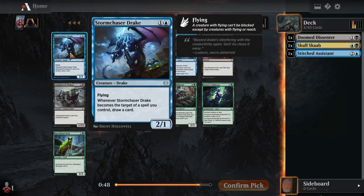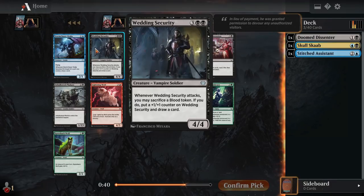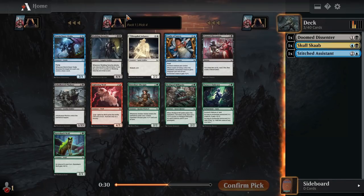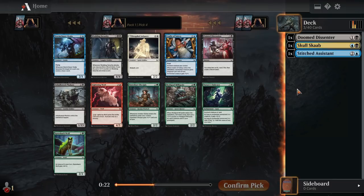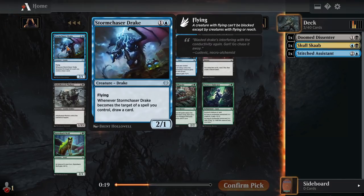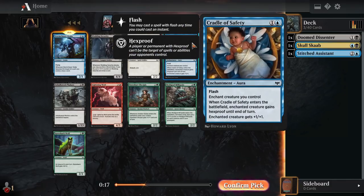Two mana for a 2-1 flyer with upside seems very good — if you ever target it with a spell you control, you're drawing a card. Wedding Security seems fantastic; if you have any blood tokens, you get to draw a card off of them and put a plus-1 plus-1 counter instead of discarding and drawing. Point of Discussion is fine — draw two, lose two, create a blood token. I'm pretty happy just taking the two mana 2-1 flyer, and then we might be able to prioritize cards like Cradle of Safety.